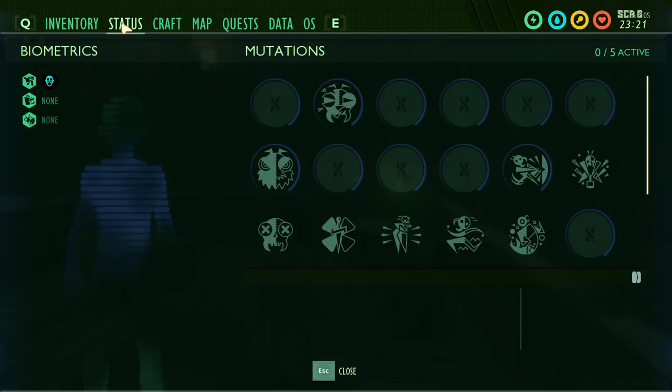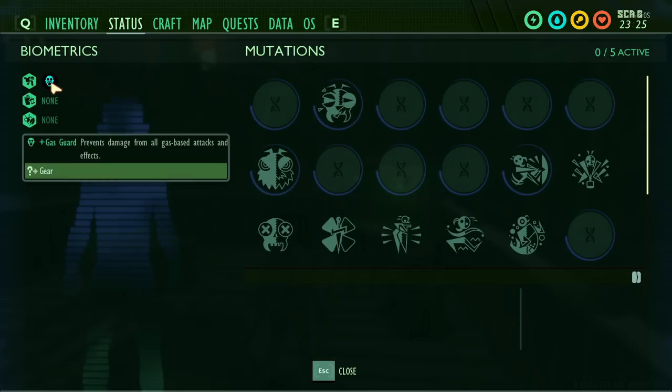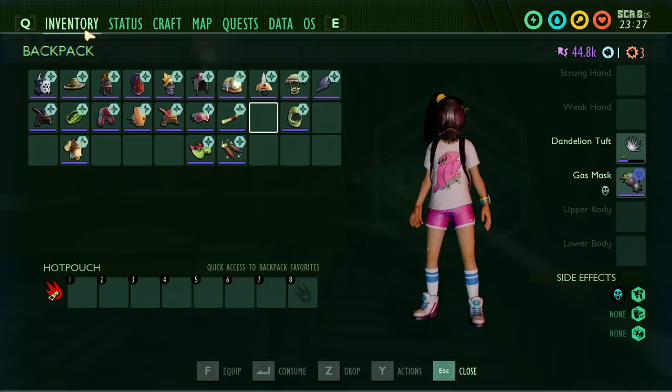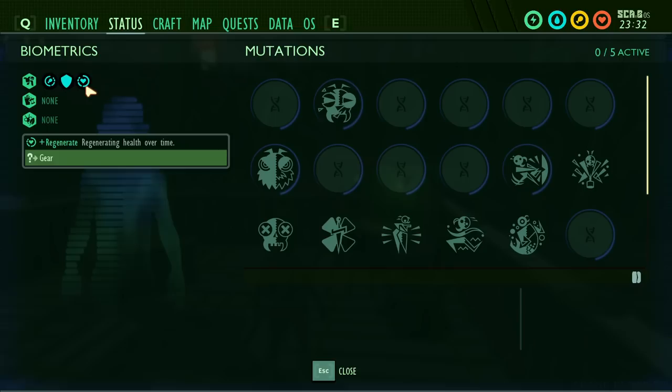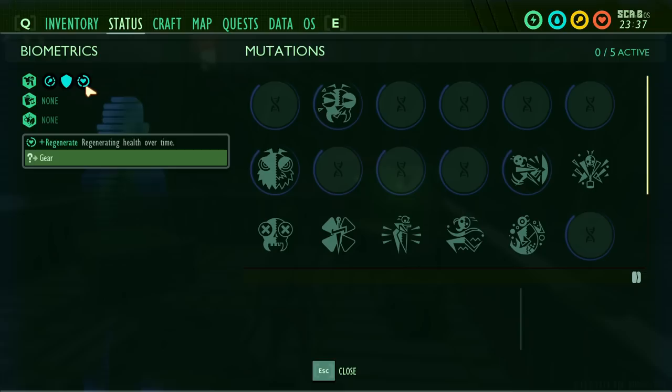The gas mask gives you gas guard, preventing damage from all gas-based attacks. It's the only armor piece where you cannot go the sleek route, so you get no extra bonus — only extra defense and durability from bulky. The clover head piece gives you plus fuller, meaning you stay full longer, and the sleek bonus is health regeneration over time. This is useful early game, but by the time you'd upgrade it to level 6, you'll likely have moved on to tier 2 or tier 3 armor.